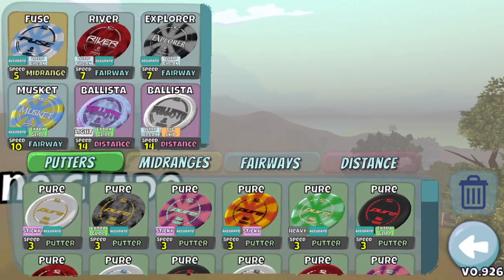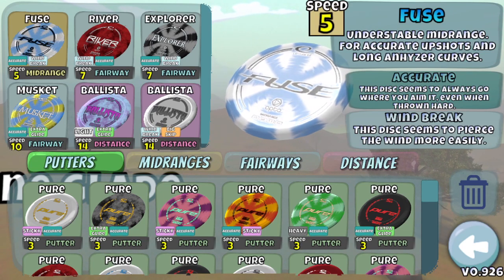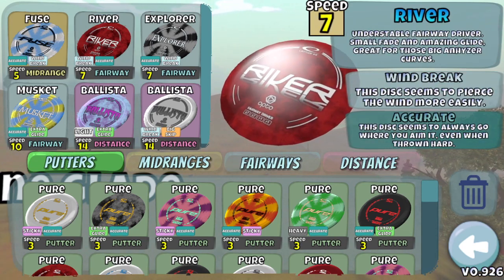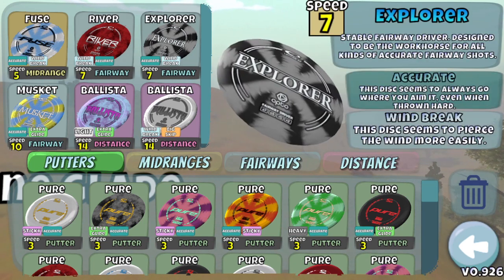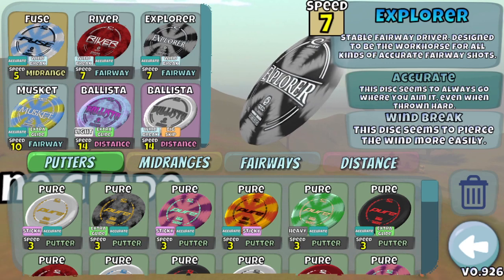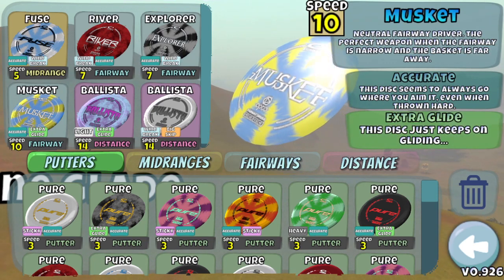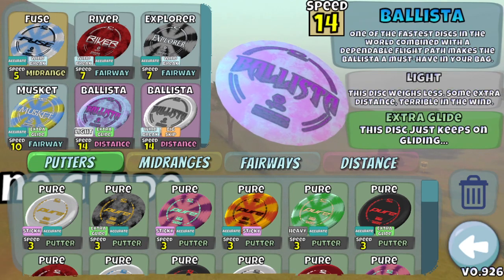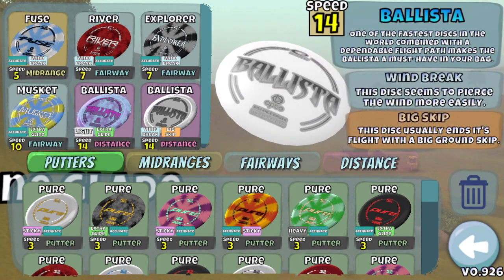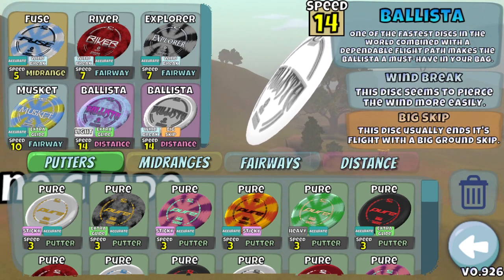Erdizzle back with the walkthrough of the daily tournament ending on June 20th. My bag for this round: my Accurate Windbreak Fuse as usual, my Accurate Windbreak River, I did swap in the Accurate Windbreak Explorer for a couple holes, I also threw in the Accurate Glide Musket for a little more distance, my Light Glide Ballista as usual, and then a disc I don't use very often — a Wind Skip Ballista, which I'm going to use only on one hole, but it's kind of an important hole.